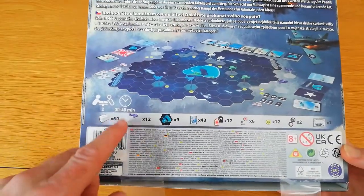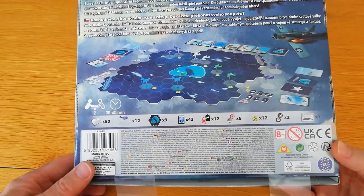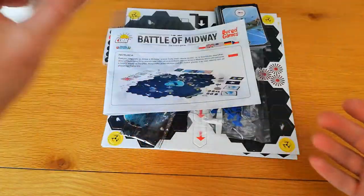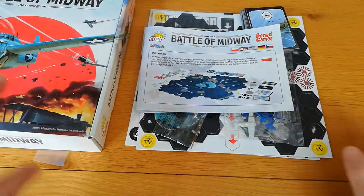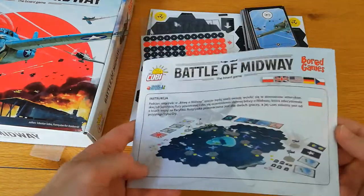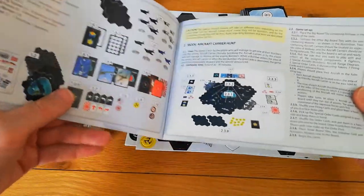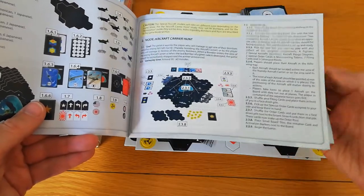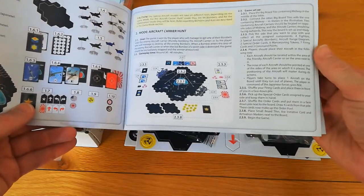Various components at the bottom: 60 blocks making 12 planes, nine tiles, 43 cards, and a range of different tokens and a rulebook. The game is language independent. Here then is the contents of the box. The Battle of Midway rulebook is in multiple languages, giving a nice breakdown of all the different parts and what they do — written in that familiar multiple bullet-point style of many war games.